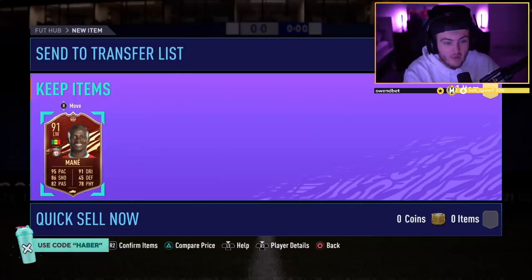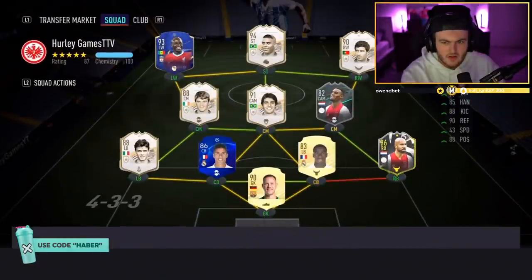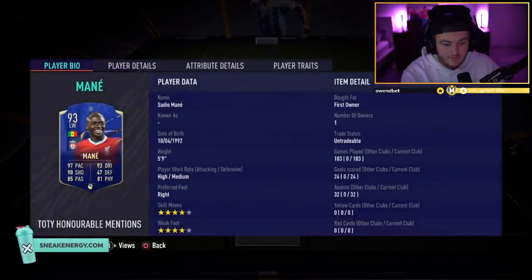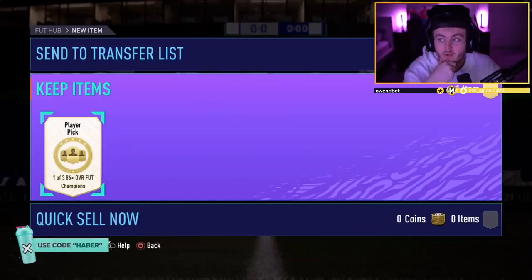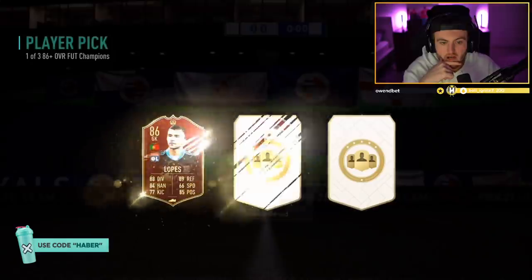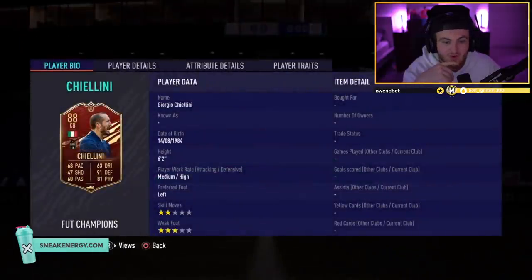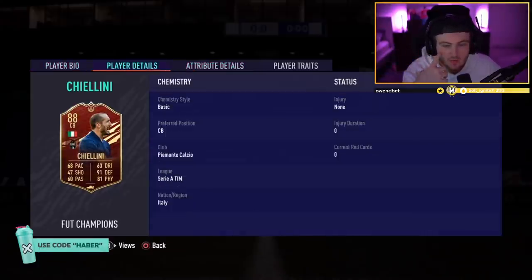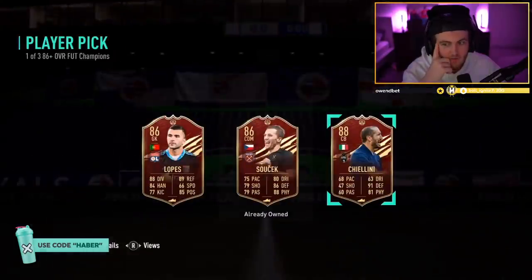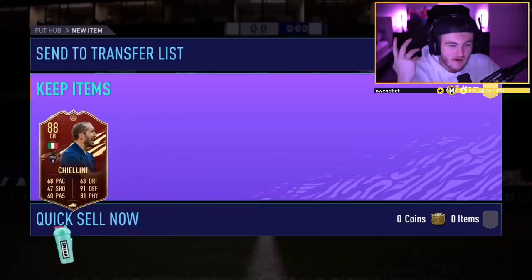91 fodder is pretty decent. This is insane — pretty much a fully untradeable team: untradeable R9, untradeable TOTY honourable mention Mane already. 88 Chiellini — again, not bad fodder. In icon swaps you've got Italian icon swaps, so I'd have that card at CB. But in reality, not a great card and not particularly usable in any squad apart from an objective squad. Not terrible fodder though. I wish more SPCs required red informs as well as normal informs.